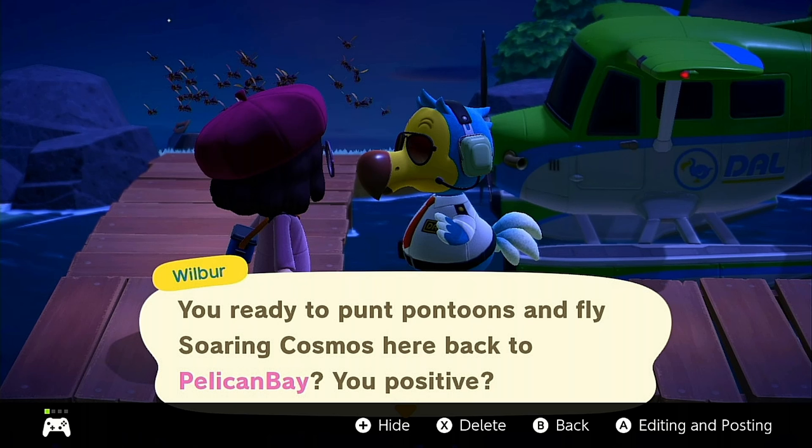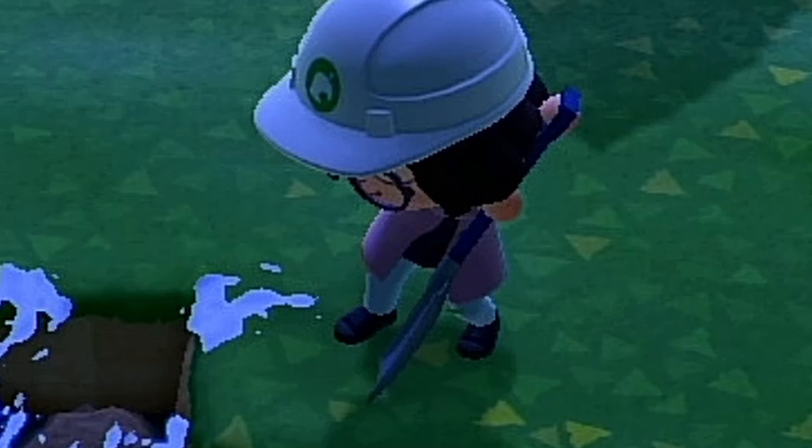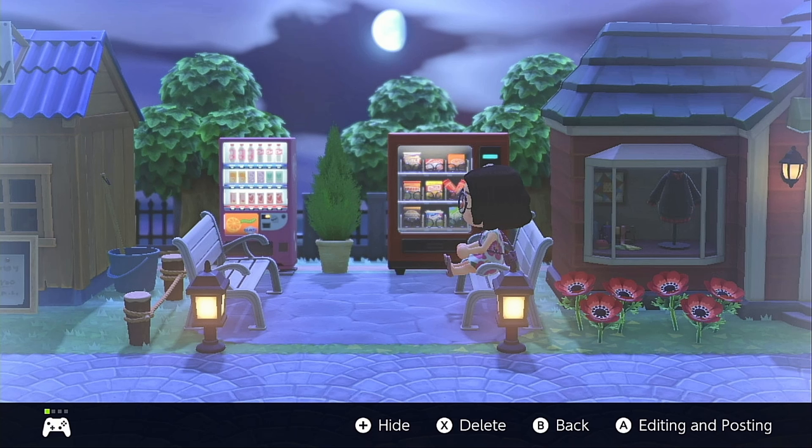Wilbur's like, 'You positive you want to leave?' And I'm like, yes. Me doing some terraforming. I think my eye is stung and Eloise is just sitting there looking absolutely magnificent in that Bunny Day outfit. Here's my little shops area. I remember being really, really proud of this too. I think this is still super cute.